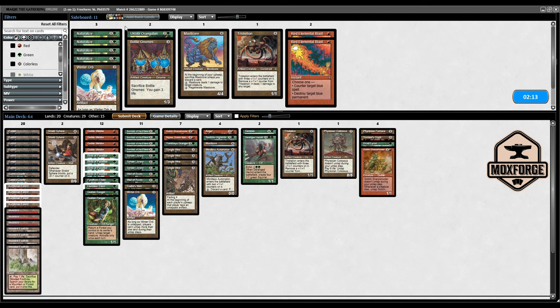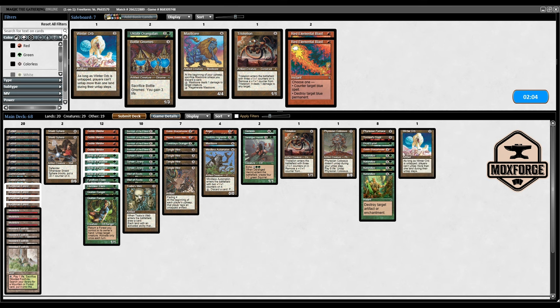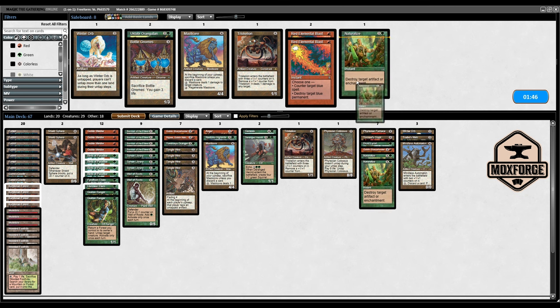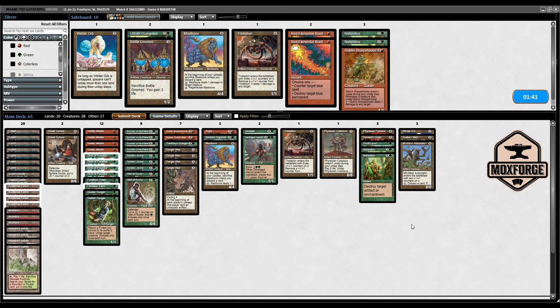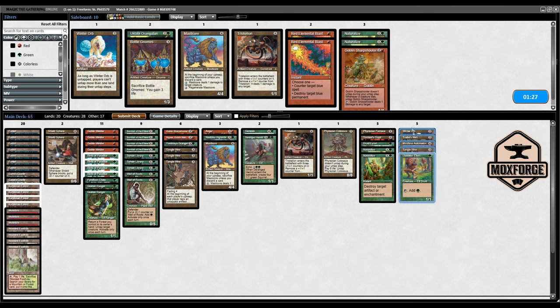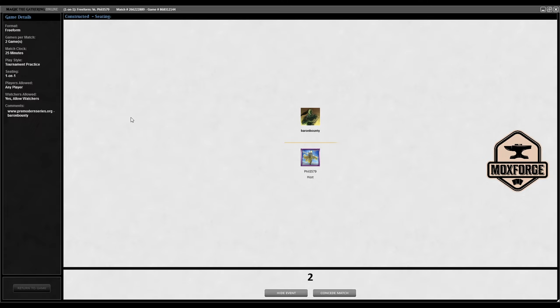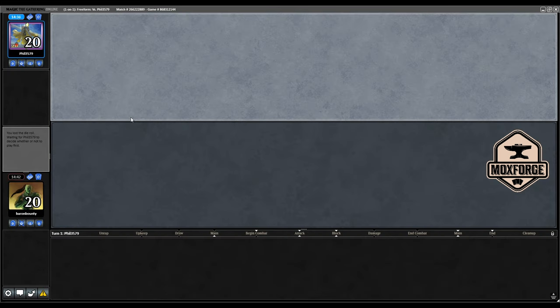I think he might have something like Engineered Plague. Do I want to bring in Naturalizes? I think I want to, but I'm not sure exactly how many. Winter Orb should not be the right card, same with Zuran Orb. I really like the walls. Mindless Automaton should not be the right thing. Maybe we do not need all of these. Sharpshooter might be a bit too much as the second one, and maybe one Tanglewire — and get rid of one Life card here.